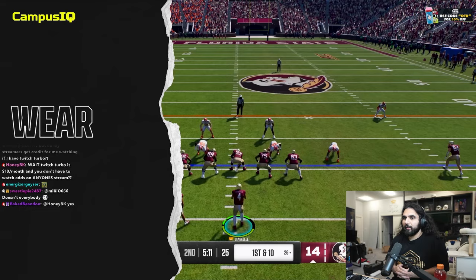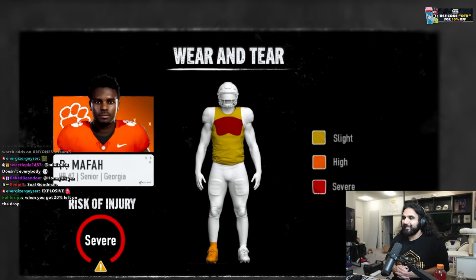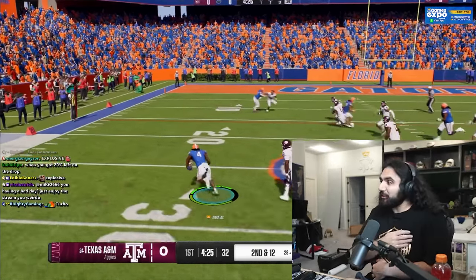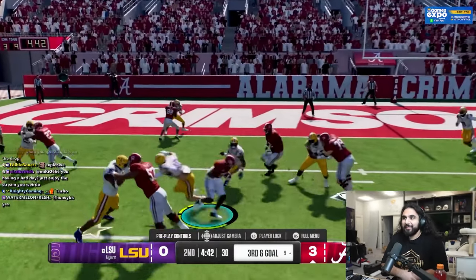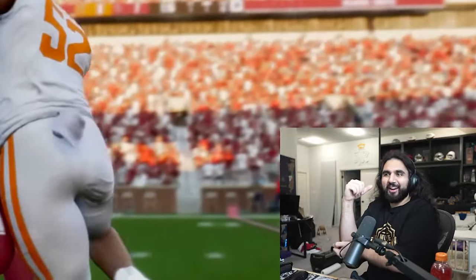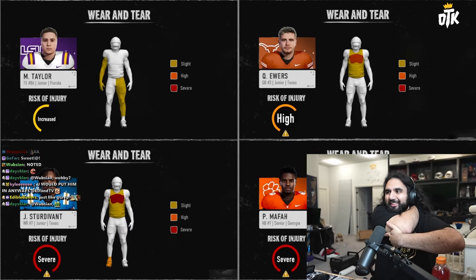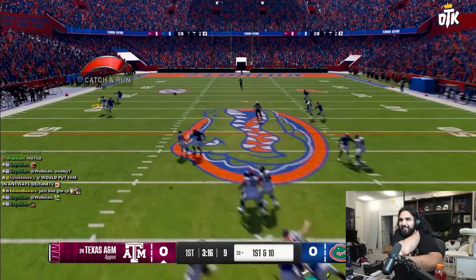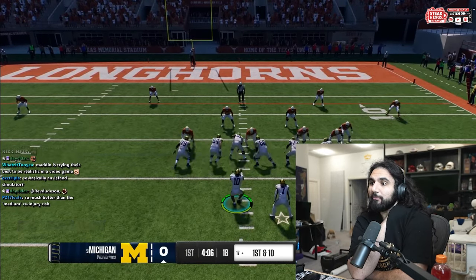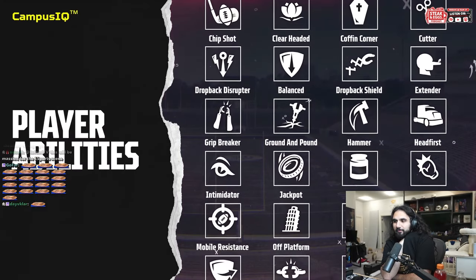The new wear and tear system changes how you approach every snap. It's crazy — progressive player health system. Prioritizes strategic substitutions — that's sick. And diverse play calling to keep the players healthy. If that's legit, that'll be so cool. Every hit matters, but not all hits have a single impact. So a guy, like, a quarterback hurts his elbow and he keeps throwing on it and you see it get worse over time — can change everything, just like it can in real life. I've wanted something like this forever. Managing wear and tear is critical to your team's success. If the system isn't buggy and goes overboard, then it'll be really cool. Otherwise, it'll be tedious.